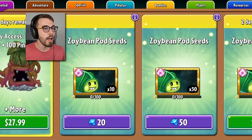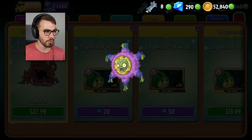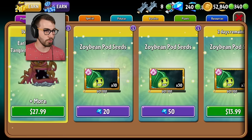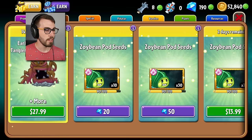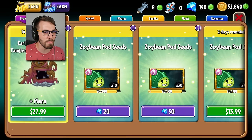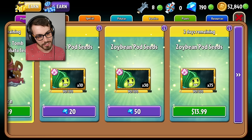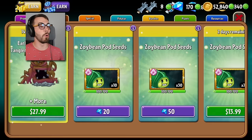So I'm gonna get myself the Zoi Bean Pod — this thing's pretty cool. I just need to buy three of these assuming I can buy multiple. Yeah, I can. Okay, there's number one, 30. Just need a hundred. Number two, number three, and then for the last 10 I just need to spend another 20. So that's 170 gems total. Boom — the Zoi Bean Pod!